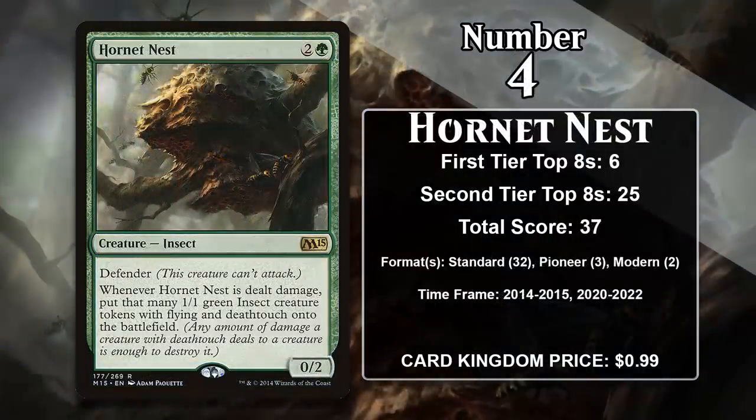At number 4 it is Hornet Nest. This 3-mana 0-2 has Defender, but when it gets dealt damage, you create that many 1/1 green insect creature tokens with Flying and Deathtouch. Those tokens are no joke, as every single one of them is capable of trading with any creature your opponent has, and if you get enough of them they can also really threaten your opponent in the air. This means that attacking into the nest can be a very dangerous proposition — it is one of the scariest chump blockers in the entire game. It saw a ton of sideboard play in Standard against aggro decks, and keep in mind it doesn't just count combat damage, so typical red removal spells don't really work effectively on the nest either. It's played a similar role in Modern and Pioneer, where it has sporadically shown up in sideboards over the years.